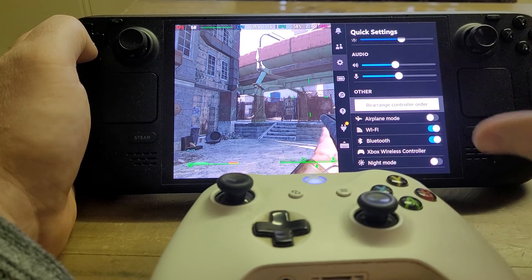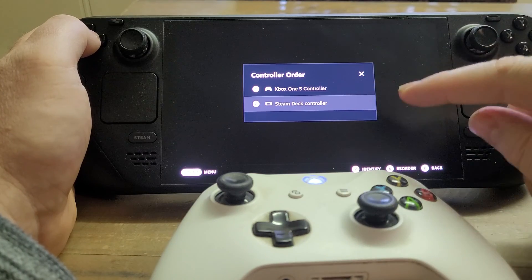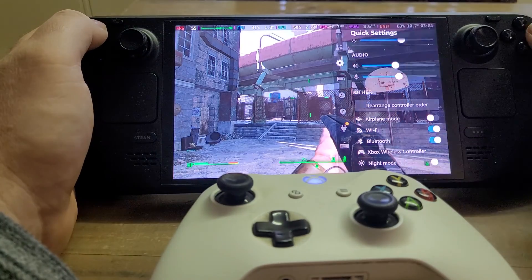That option normally only appears if the Steam Deck controller is an option. You can see it's currently set to option two. So what I need to do is reorder it and put the Steam Deck to number one — and that's done it.